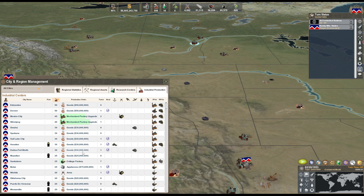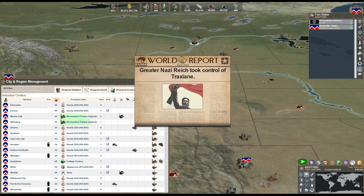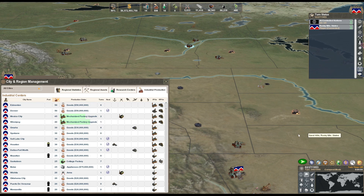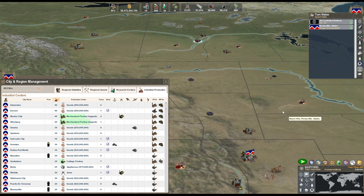That cottage factory we pump out will go pretty quick. Turbojet testing will be done as soon as that Winnipeg factory is done. We'll probably start the Houston cottage factory and then start the jet propulsion labs.